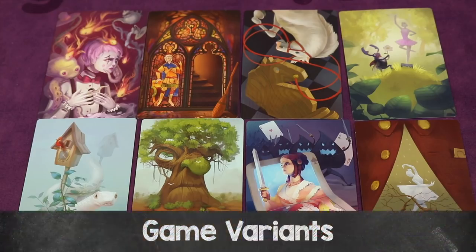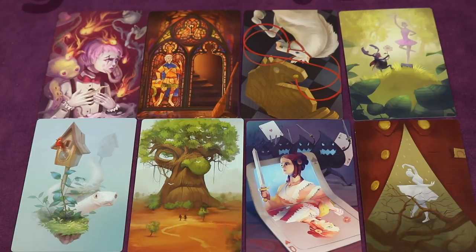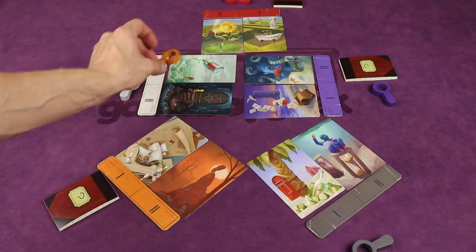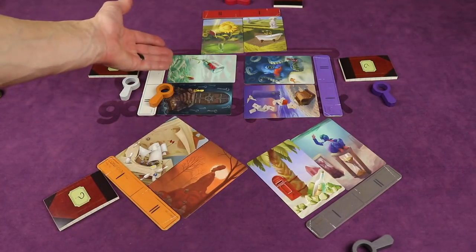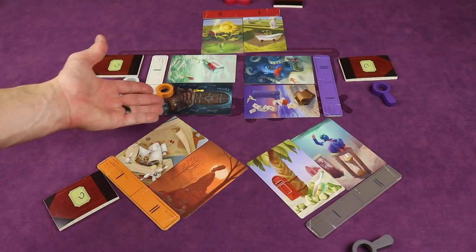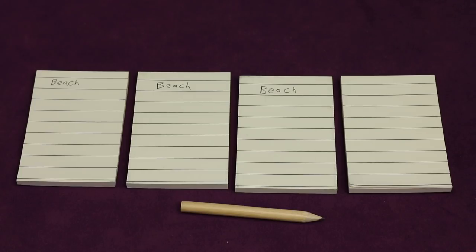There are a couple of game variants. In the thematic variant, before the first round everyone collectively chooses a topic — like space opera, USA, protagonists, movies, countries, or literature — and the word for each round must fit that topic. You can change the topic each round or keep it for the entire game. There's also a no-discuss-phase variant where as soon as everyone has played two cards, voting starts immediately — the active player does not say the word out loud and players don't explain their cards at all.